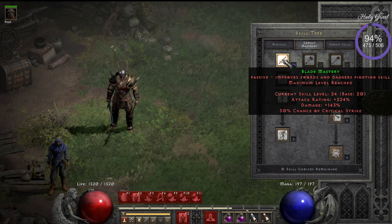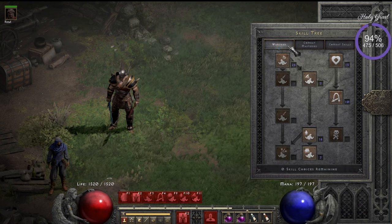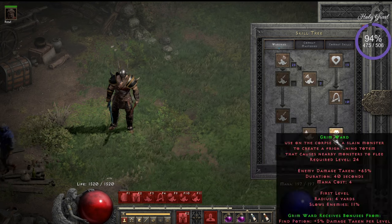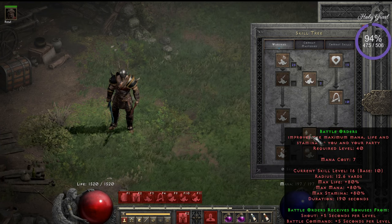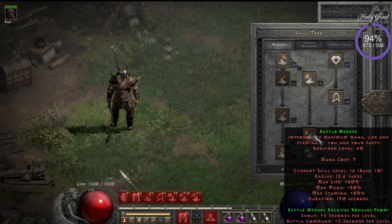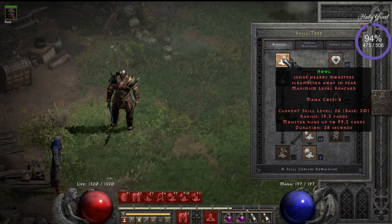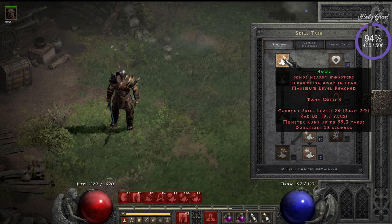Put 20 points in Berserk and just one point in its prerequisites. In War Cries, we put 20 points in Howl — it's a synergy — and I only put 10 points in Battle Orders. The reason is it's a min-maxing thing: you don't need to do that much damage and you don't need that much life, so 10 points is enough there.